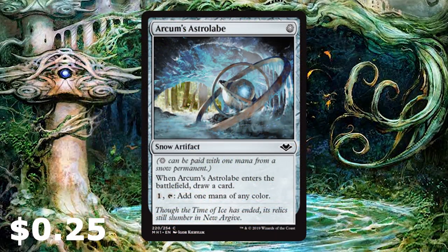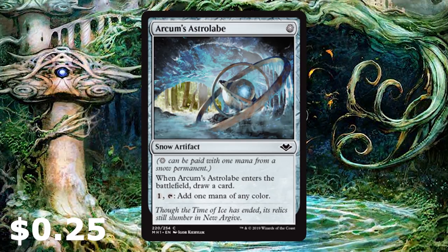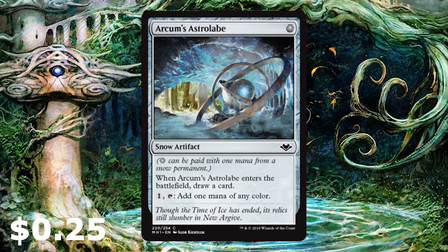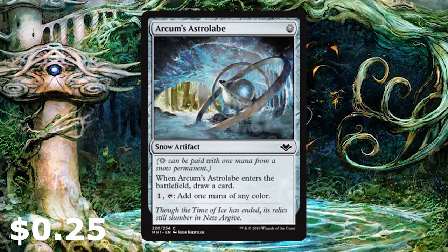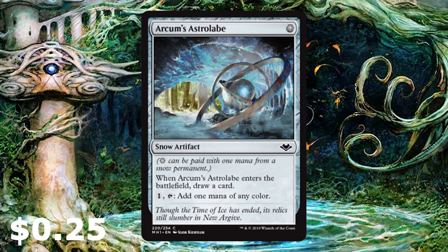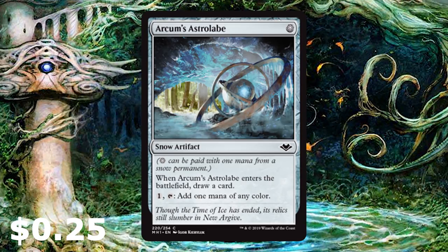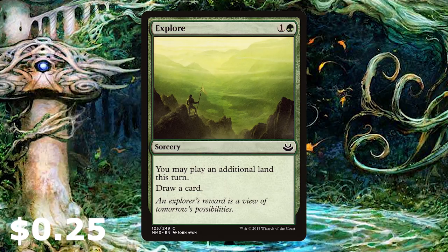We've got Arcum's Astrolabe in there — it costs one snow permanent to play and is a snow artifact. When it enters the battlefield, you draw a card. You can also tap it to add one mana of any color by paying an extra one, which is pretty cool since we are Simic. We may or may not need it, but it's nice to have that extra help.